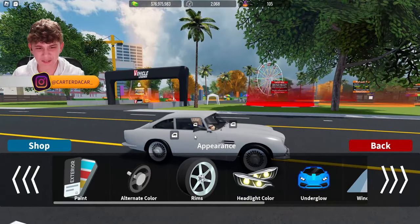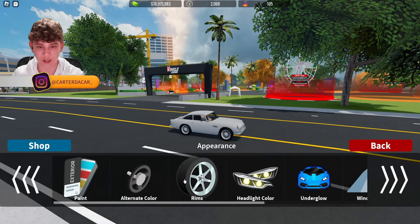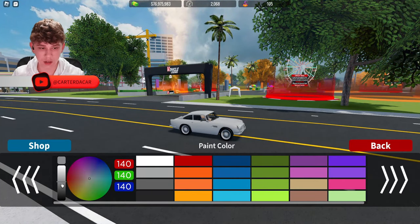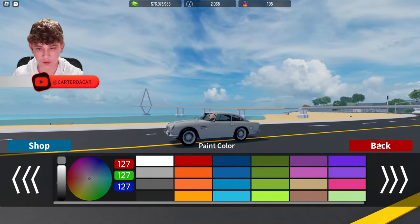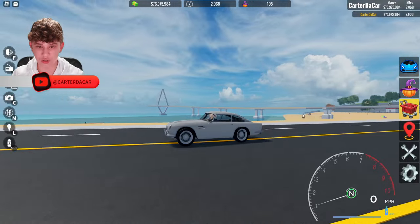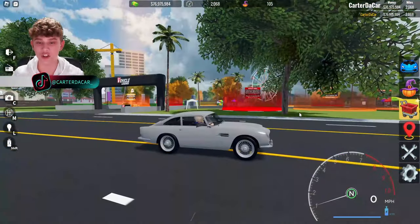I believe the interior color was black, so we can leave it black just like that. Perfect. Paint color — I believe it's silver, kind of like this color, so I think we got it perfect already. These are the correct rims; the chrome obviously will stay chrome. We've made it visually look like that.